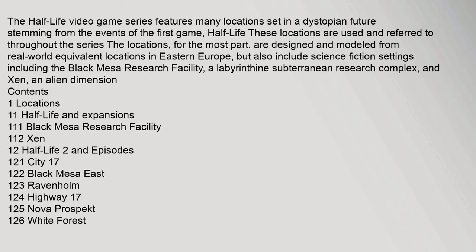The Half-Life video game series features many locations set in a dystopian future stemming from the events of the first game, Half-Life. These locations are used and referred to throughout the series. For the most part, they are designed and modeled from real-world equivalent locations in Eastern Europe, but also include science fiction settings including the Black Mesa Research Facility, a labyrinthine subterranean research complex, and Xen, an alien dimension.